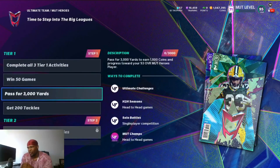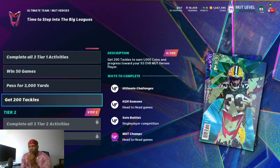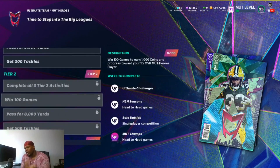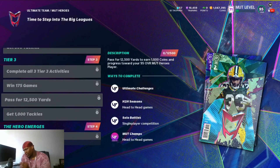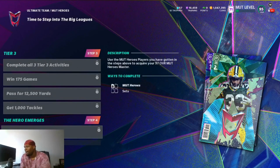You don't have to win 100 games head-to-head — solo challenges count. You want to complete Tier 1, Tier 2, and Tier 3: win 50 games, 3,000 passing yards, 200 tackles; then win 100 games, pass for 8,000 yards, and 500 tackles; then win 175 games, 12,500 yards, and 1,000 tackles to acquire your 97 overall Mud Hero.